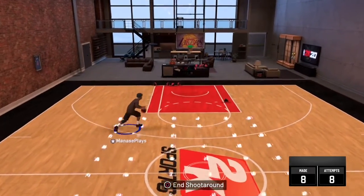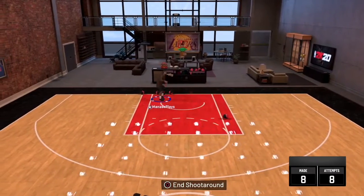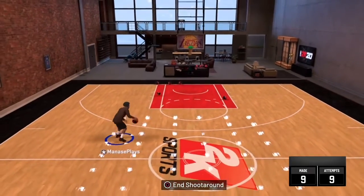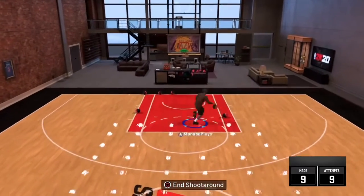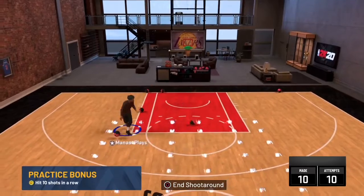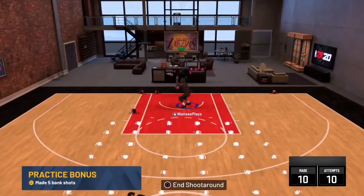I'm still trying to work on a dunk hop step and then dunk — I still don't know how to do that, but if I figure it out I'll show you guys. That was a hesitation — if you guys want to know how to do that I can show you guys too. It's very easy and very effective, it makes your defenders jump.